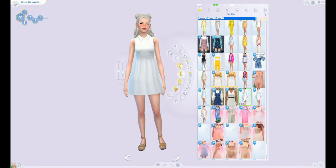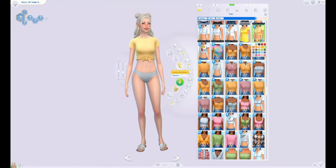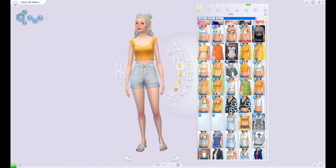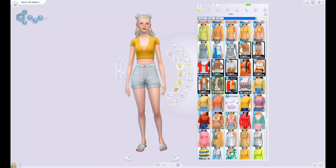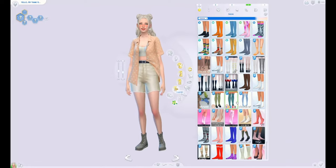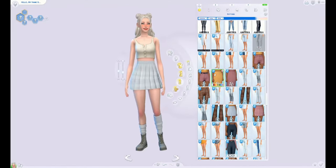I really wanted to give her five outfits for each category but figured that would be way too many, so I stuck with five for everyday and one to two for everything else. I think I did give her two for every other category though, which I don't usually do. Yellow is actually my favorite color so I had a lot of fun with this, but after looking at yellow outfits for the last 30 minutes I'm a little bit over it.